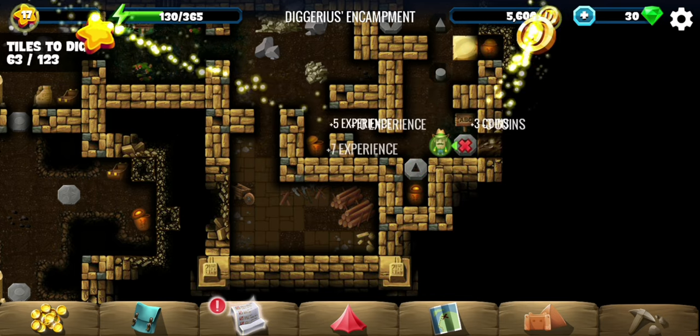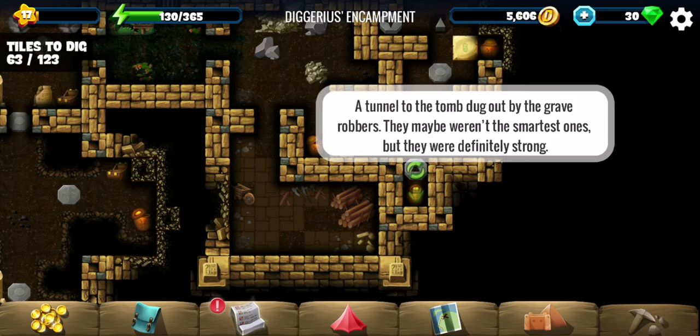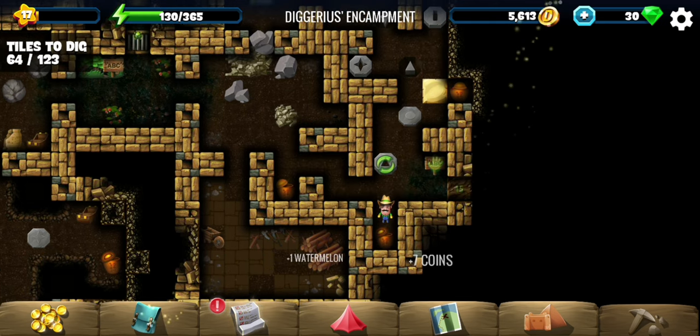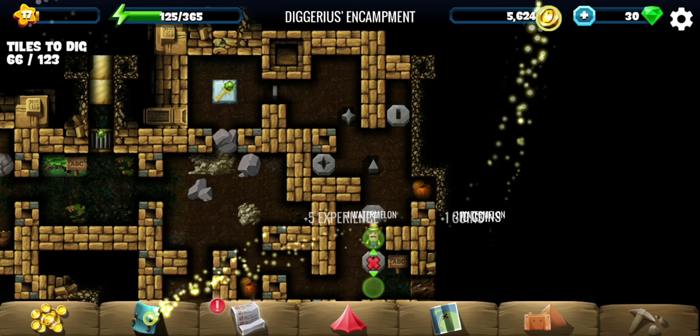Some more pits to fill. Let's see what the rogue note says: 'A tunnel to the tomb dug out by the grave robbers.' Of course — some strong robbers that dug up an entire cave.